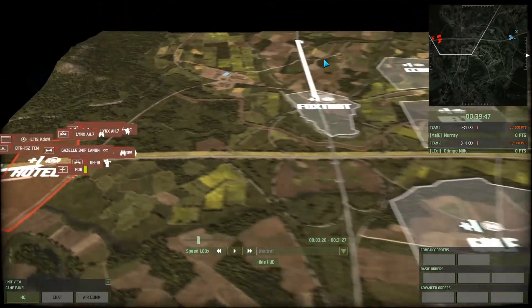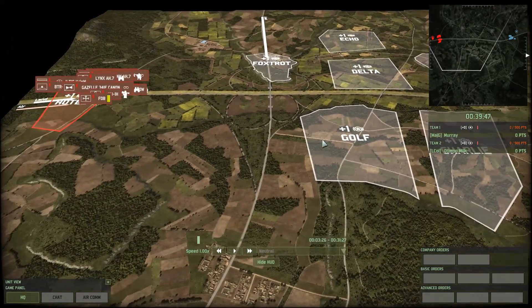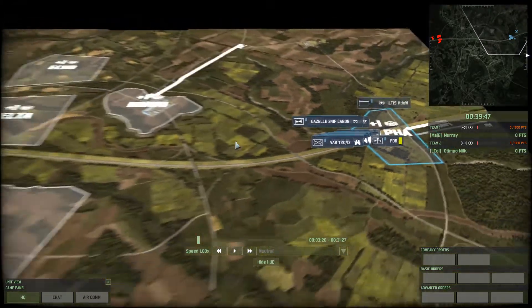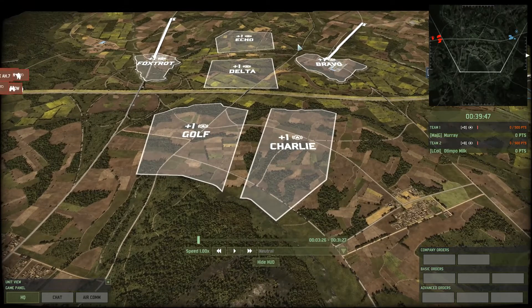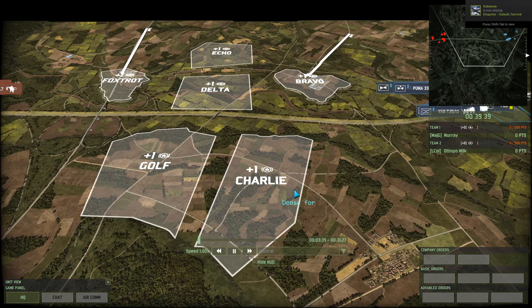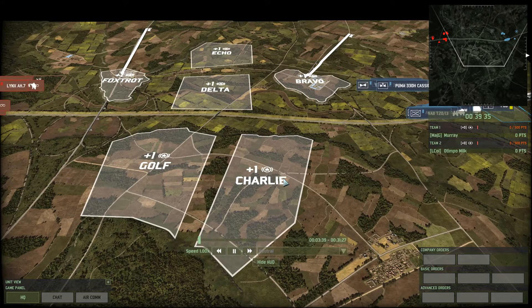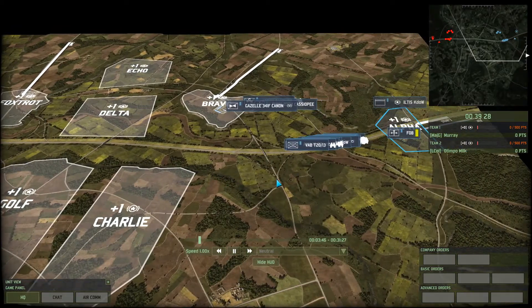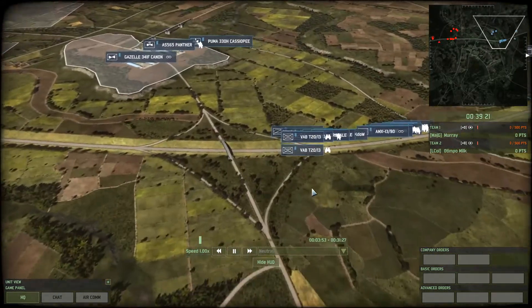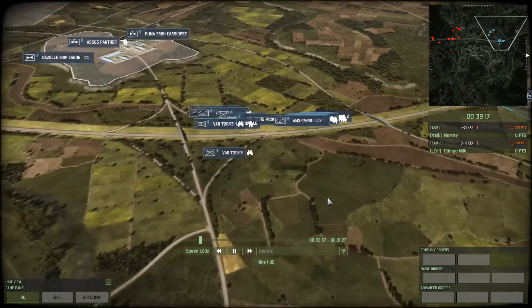Looks like Murray's going pretty hard into this area and it looks like he's going to be sending some dudes into golf. Look at the Chumat going down there. I was wondering when he was going to do that. As for Murray, looks like he is going once again pretty sound — he's going to focus pretty much on the top part of the map with only light forces in golf and Charlie, as is fairly typical for this map.